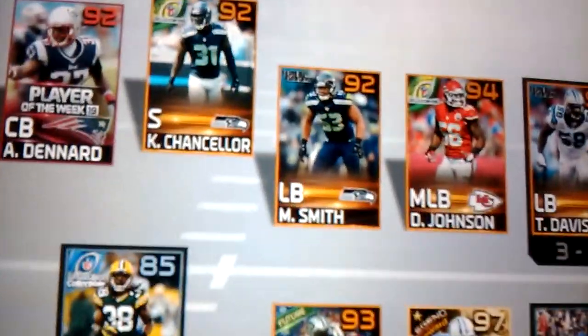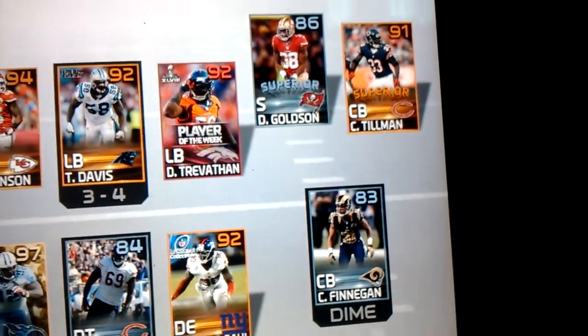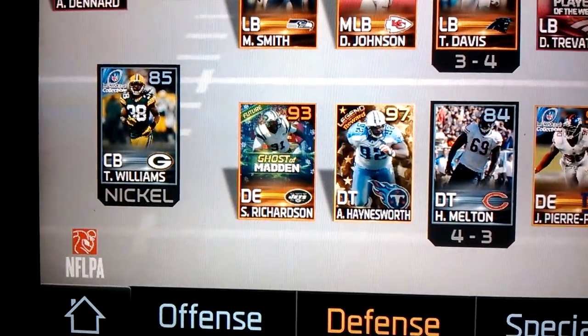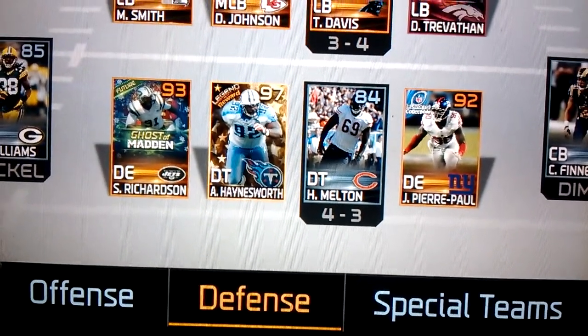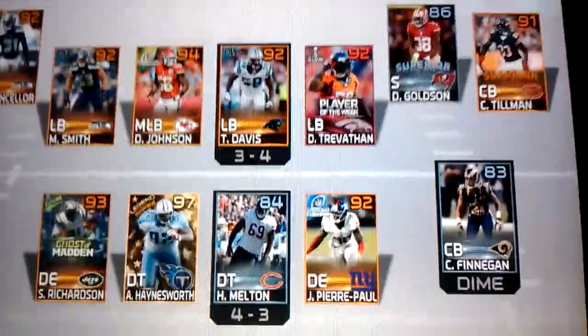Moving on to defense. Our front defense is really good — we only have one platinum, or rather superior. We have a 92 player of the week cornerback, 92 road to the playoffs safety, 92 linebacker, 94 middle linebacker, 92 linebacker, and another 92 linebacker. The one platinum I was talking about is Dashon Goldson, an 86 superior, and Charleston at 91 superior. For the bottom half we need some work: 85 CB T. Williams playoff collectible, 93 defensive end ghost card Sheldon Richardson, 97 legend reward Albert Haynesworth at defensive tackle, 84 Henry Melton at defensive tackle, Jason Pierre-Paul 92 playoffs collectible, and 83 Cortland Finnegan at cornerback.